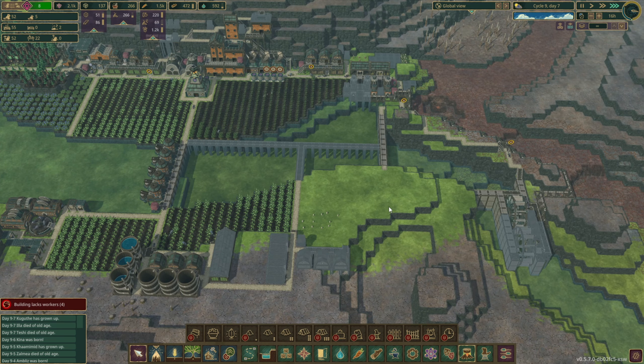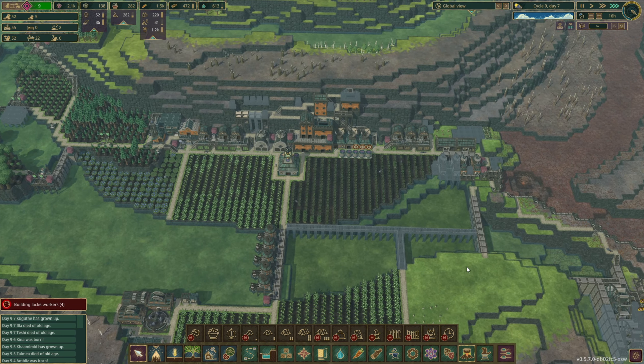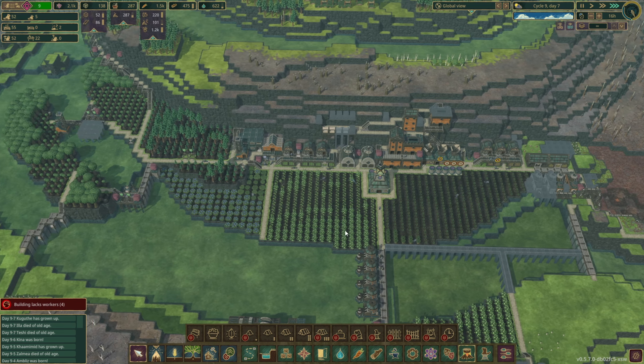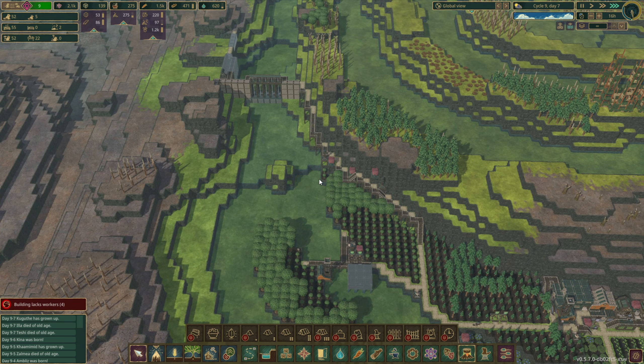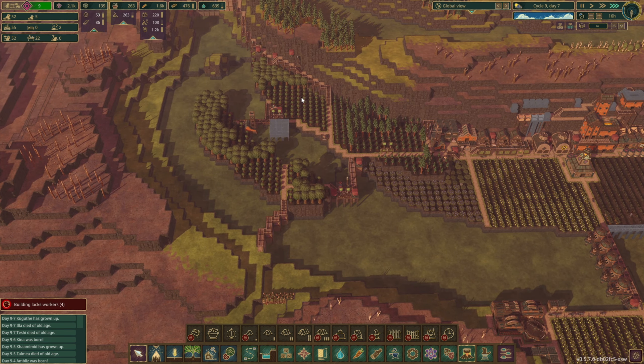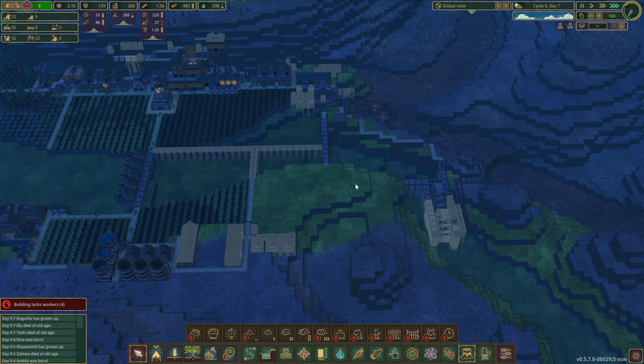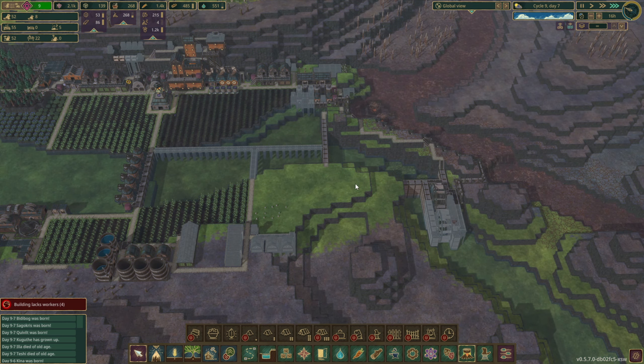In the next episode we are going to continue to get our food production going, work out our power program a little bit more, and take a small divergent step to expand our housing — just because we are starting to have homeless beavers, which is unacceptable in this modern society — and expand our wood production. So we've got a lot of stuff going in the next episode. If you guys enjoyed this episode, please consider leaving a like and a comment, and please subscribe to the channel. It takes just one click to subscribe and it really helps me out with getting the videos out there. I hope everyone's enjoying the content and I look forward to seeing you guys in the next episode. Thanks, bye!